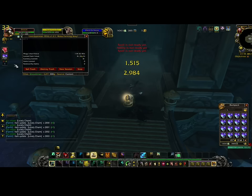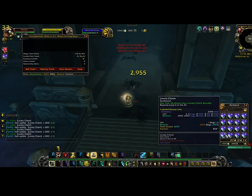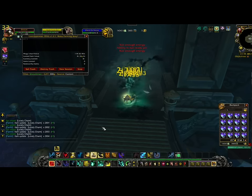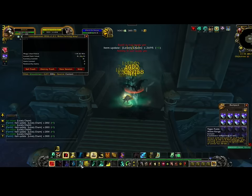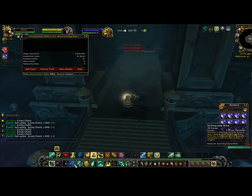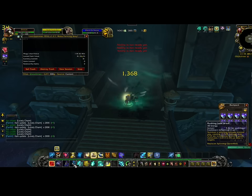Not very hard — you just sit here, spam one or two buttons, and let the charms come to you. Again, 68 or more empty bag slots. If you do not have them, you're going to be running back and forth several times.